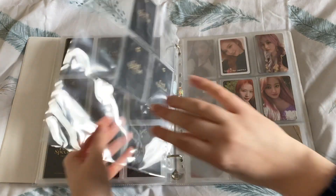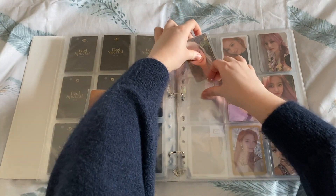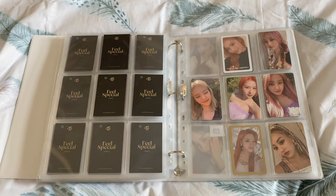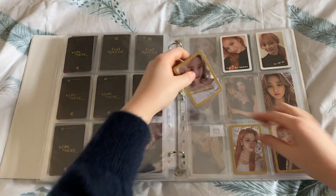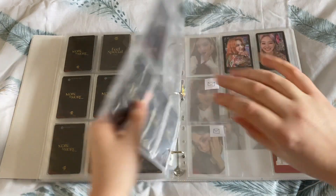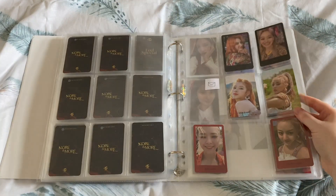Now we're onto More & More, which I have a couple of cards for. On the first page, I have one Sana and one Jeongyeon — Jeongyeon goes in here to finish this row, and Sana goes in here. Then for the next page I have Jeongyeon's yellow gold border. And then the last two are for this page: Jeongyeon's red border and the freebie-looking card for Sana.